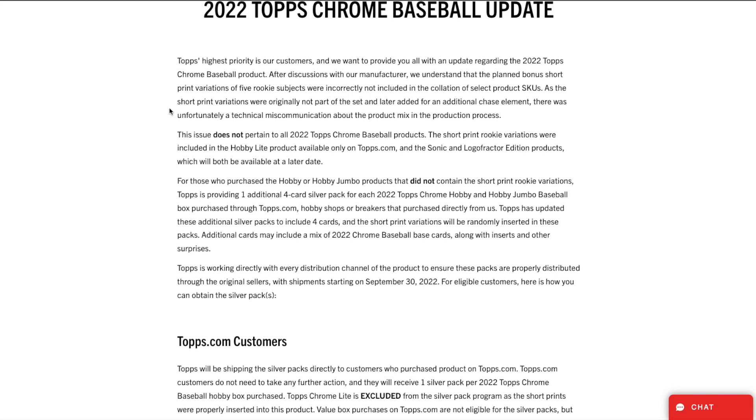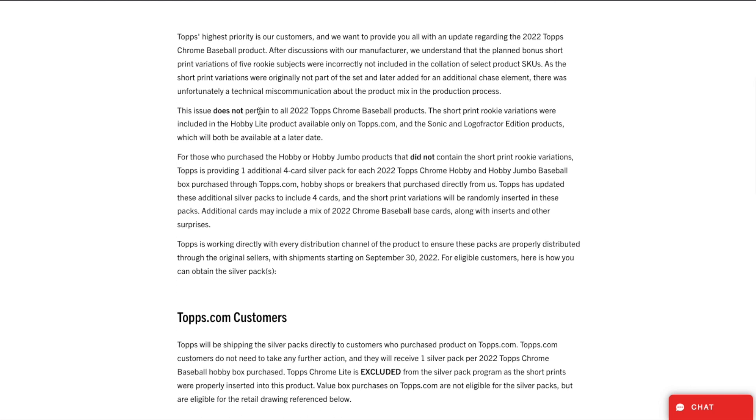Topps' high priorities are customers, et cetera. This next piece is a little different from the first response. Specifically: this issue does not pertain to all 2022 Topps Chrome baseball products. The short print rookie variations were included in the Hobby Light product available exclusively on Topps.com, and the Sonic and Logo Fractor Edition products, which will both be available at a later date. So they confirm that those products do have these short print rookie variations.